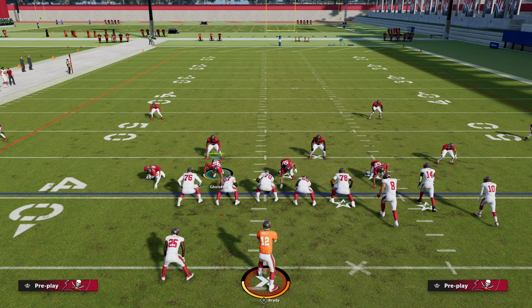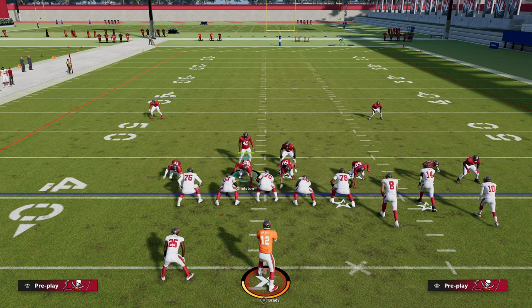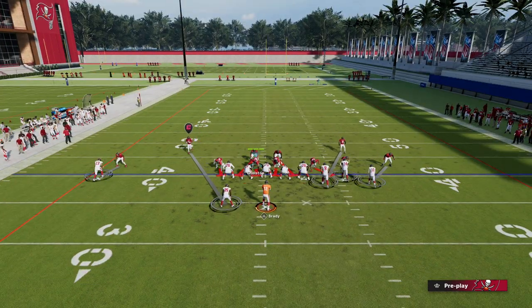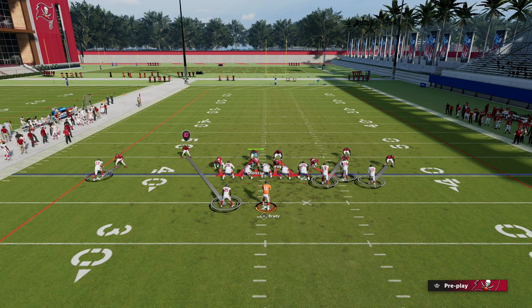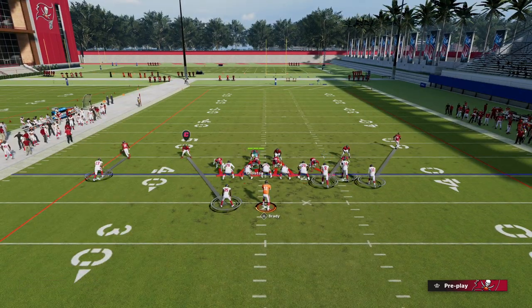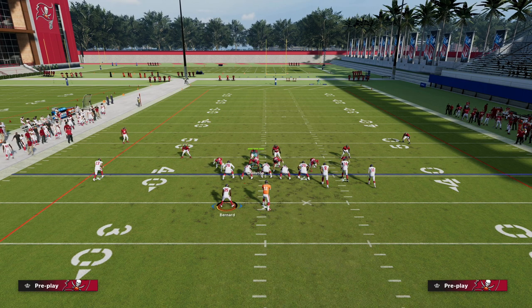So how do we combat that? It's actually something really simple but really effective, and it's really powerful out of Nickel Over. When we press our coverage, all we're going to do is individually back off certain players. Another thing we can do to bring the safeties down closer is show blitz — in most formations this brings the safeties down into the box. It works in Dollar, it works in Big Nickel. Now we have really good safety alignment, but our corner on the right is misaligned. We're shading inside, so we can manually press if we want, or — my preferred approach — back off our outside corners.